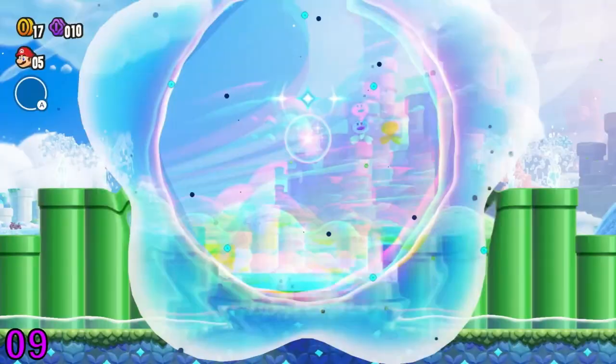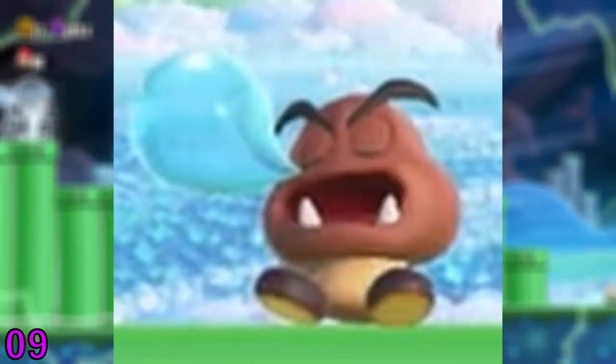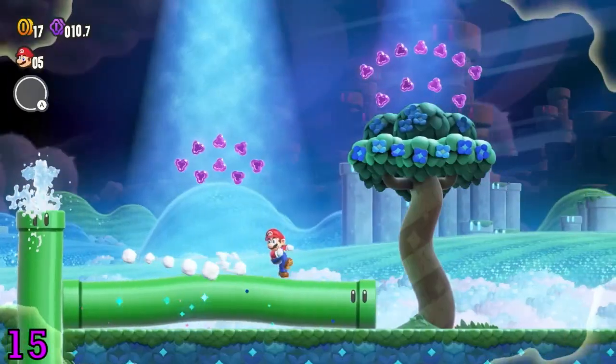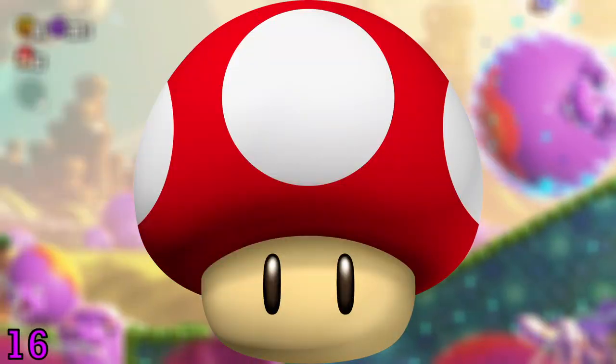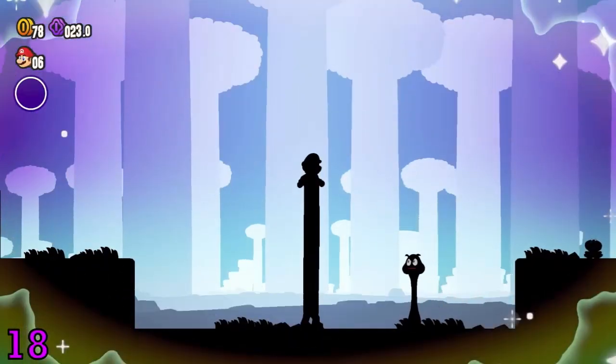Let's rapid fire through a bunch of returning enemies and power-ups. Returning in Mario Wonder are Goombas, Goombrats, Koopas, Parakubas, Cheep Sheeps, Piranha Plants, and Spineys. Honestly, not a lot of classic enemies. For returning power-ups, we have the Mushroom, Super Star, and Fire Flower. Again, not too many of the classics returning for this game — it seems to be focusing on mainly new stuff.